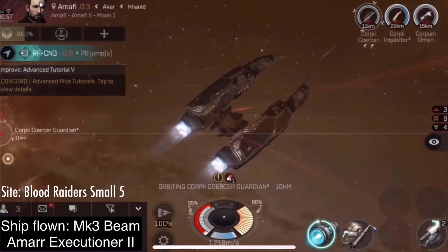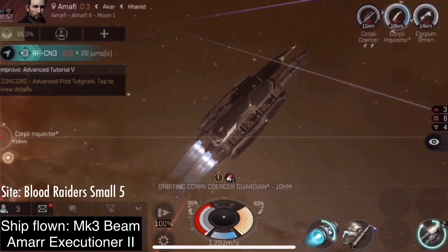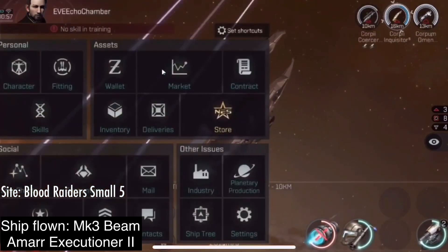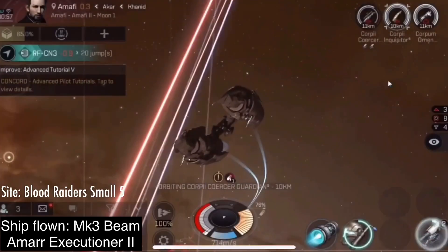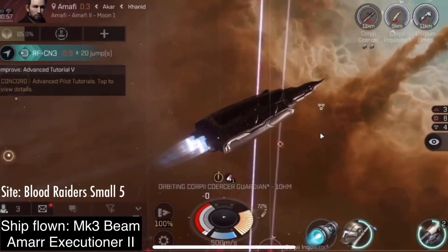I am also very sad to inform you of my first loss. I lost the ship today attempting a medium 5 for a different pirate faction, Sanchez Pirates. This is the first loss I have had in EVE Echoes. However, this ship did very quickly make its value back. I got up to 3 million ISK before it died.